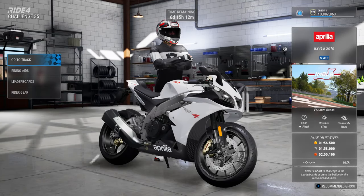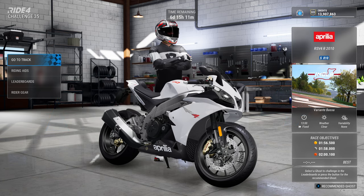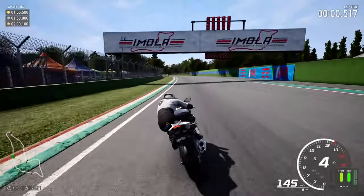Hi guys and welcome back to another DotRace video. Today we're going to be playing Ride 4. The weekly challenge is here — it's week 35 and we're going to be on board the Aprilia RSV4R from 2010 at Imola for the Variante Bassa. So here we go.